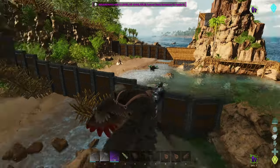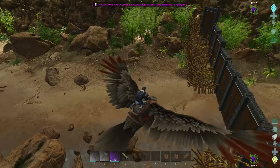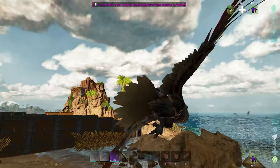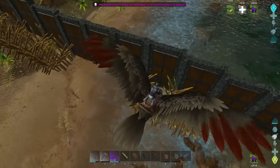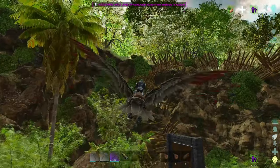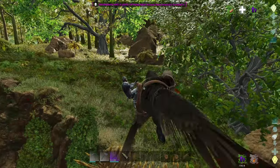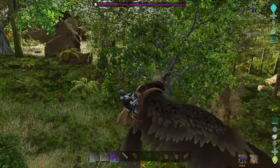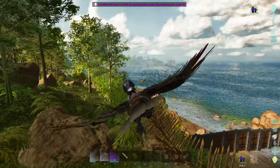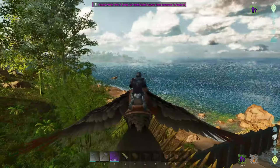Now with the gates back up hopefully that will stop any rexes. We also have wooden spikes — I added more so that if a rex runs in it gets caught in the middle and takes damage from three sides. The one place I'm worried about is up top because rexes or even gigas can spawn up the mountain and come down. The spikes there might not stop them, so we may have to add gates up top too.